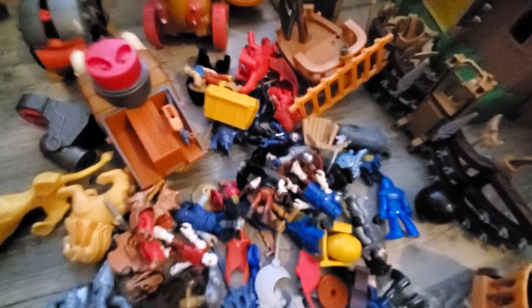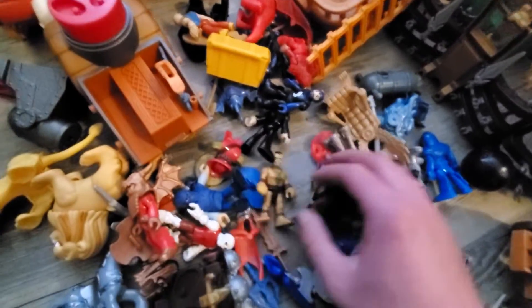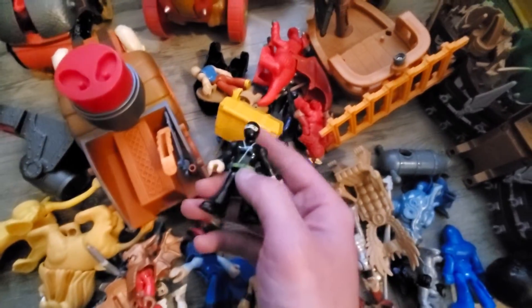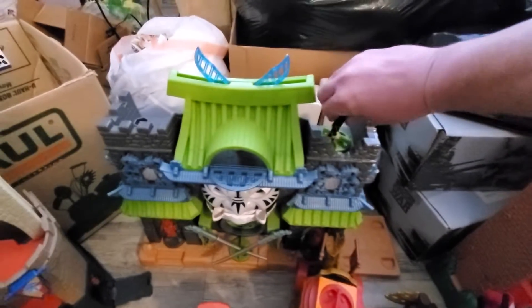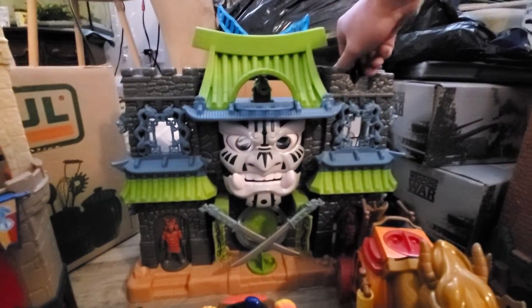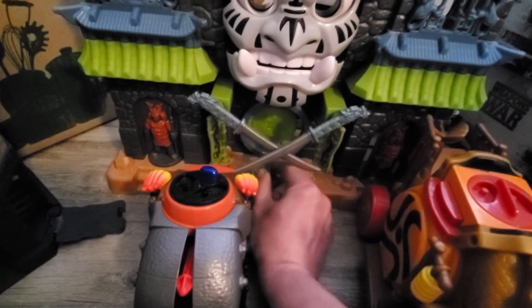A bunch of little figures here. Let's try a figure here for the Ninja — let's see if we can find a Ninja. Found a Ninja! Let's try and see what we can do with this guy here. It opens and closes his mouth like that. Let's see what this one does down here — opens and closes right there.